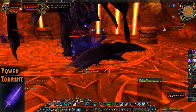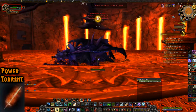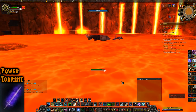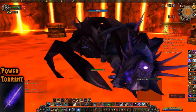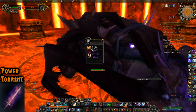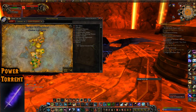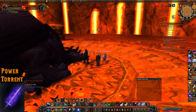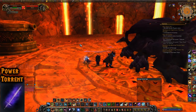Illusion Power Torrent drops from Nefarian in Blackwing Descent. If you forget how to get there, go to Searing Gorge — it's right beside Blackrock Mountain. Difficulty does not matter. I haven't been mentioning difficulty on these recent ones, but I'll call it out if it does matter.